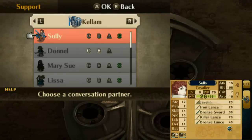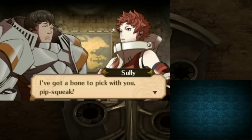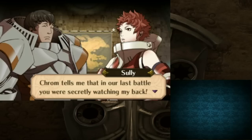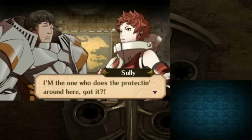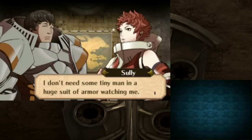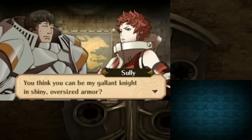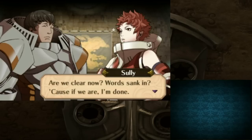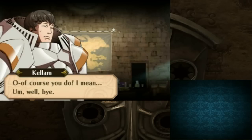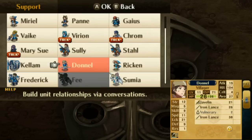Now my non-intentional supports. Firstly, Sully and Kellum. Let's just say this conversation makes me glad that I'm not pairing these two. I mean, that was kind of an accident — we just happened to have them standing next to each other. Tiny man in a huge suit of armor — pretty much describes Kellum. That was a support conversation between them. I don't want to be too quick to judge based on the C support alone — I haven't seen their B or A — but if all their supports are like that, I really don't like that pairing.